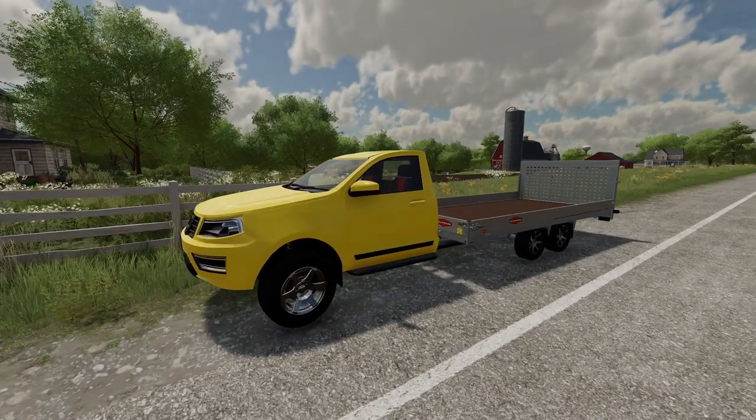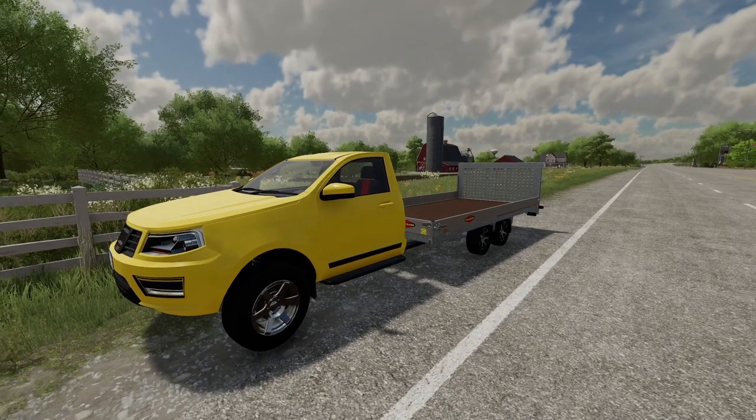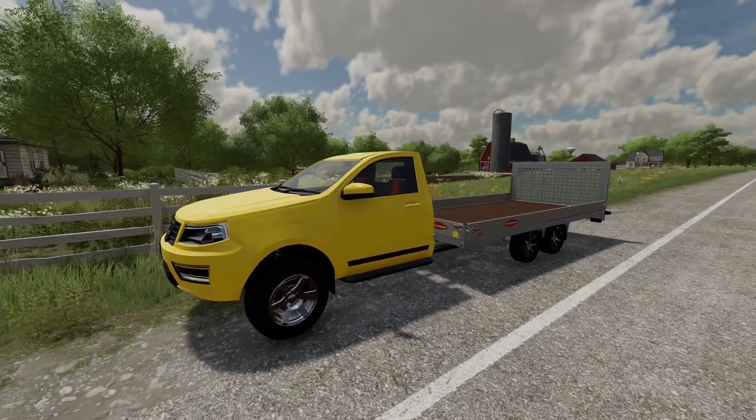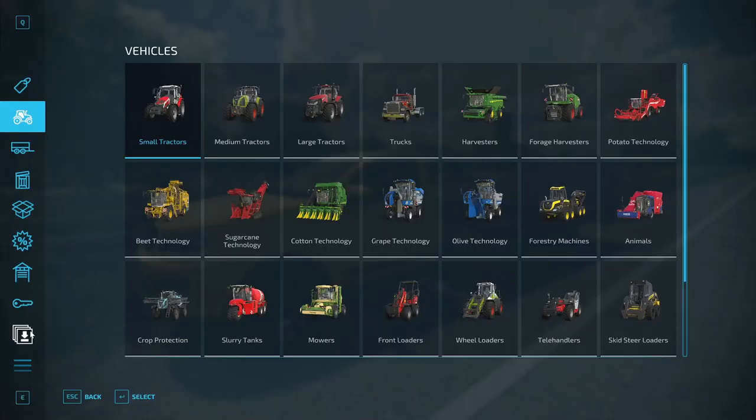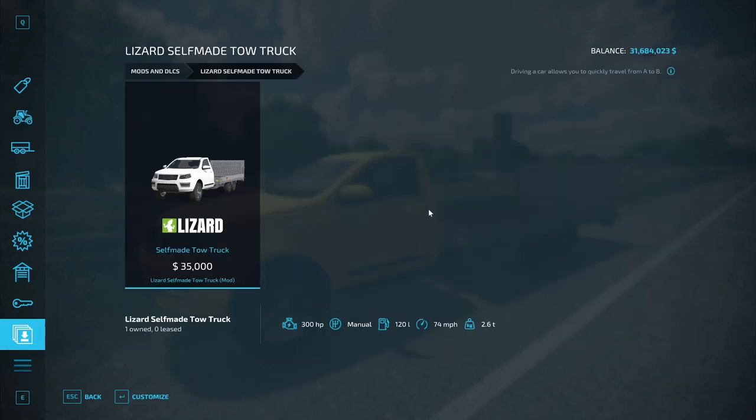Today's showcase is the Lizard Self-Made Tow Truck by Agrotron Modding. It's not very easy on the eyes, but it'll get the job done — possibly. In the mod selection customizations, driving a car allows you to quickly travel from A to B, but in this case you can also haul things. It costs 35,000 dollars, 300 horsepower, manual transmission, 120-liter fuel tank, 74 miles per hour.